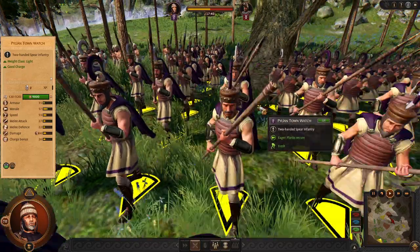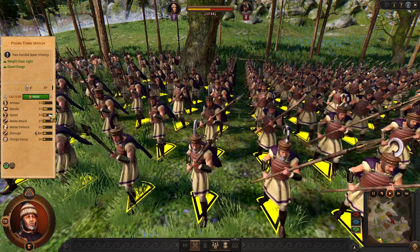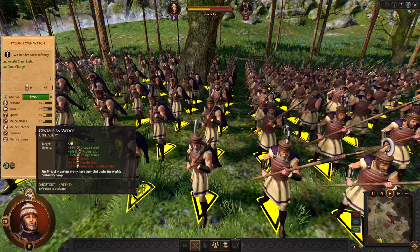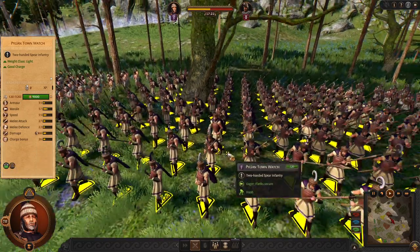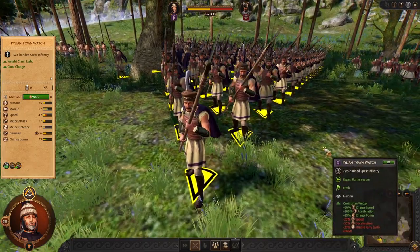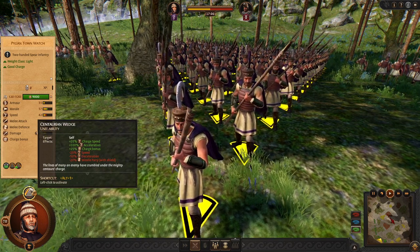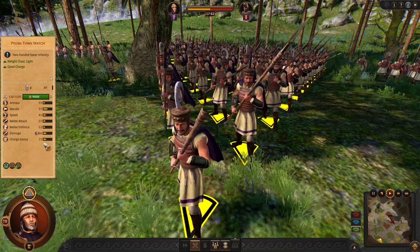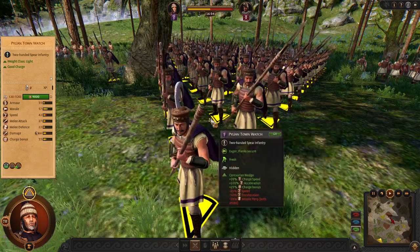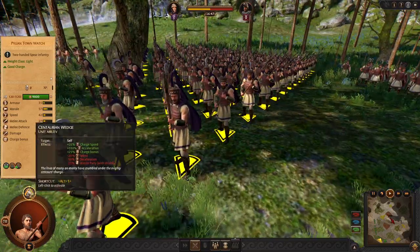The next unit is Pylos Townwatch. It is a very interesting alternative to young spears. They have similar stats, they are slightly faster, they have a similar charge bonus, and one unique ability: the Kentaurian Wedge. When you use it, they will make a wedge formation, which looks beautiful. It gives them more charge and more charge speed. The best is to use this right before you charge into the enemy. And because of their good speed, you are able to use this actively. They are just like young spears, but you need to use the ability to make them even better.